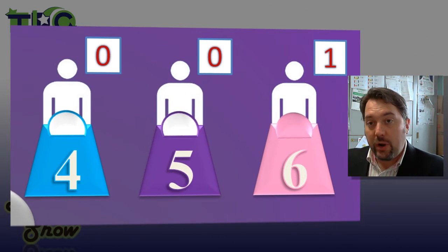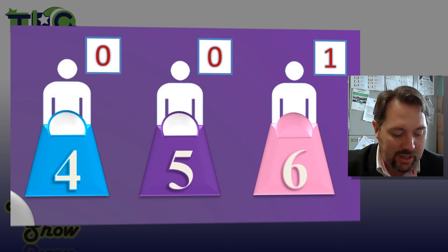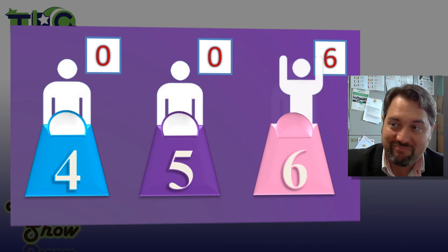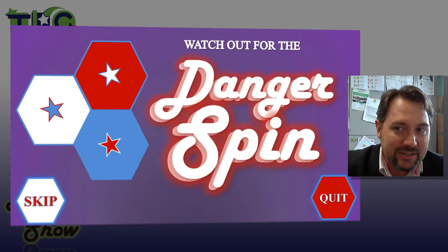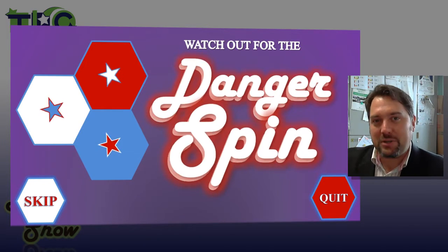Another team — for example, orange — can buzz in, and if you can answer the question correctly, you will receive one point. If your team gets up to six points, you win.